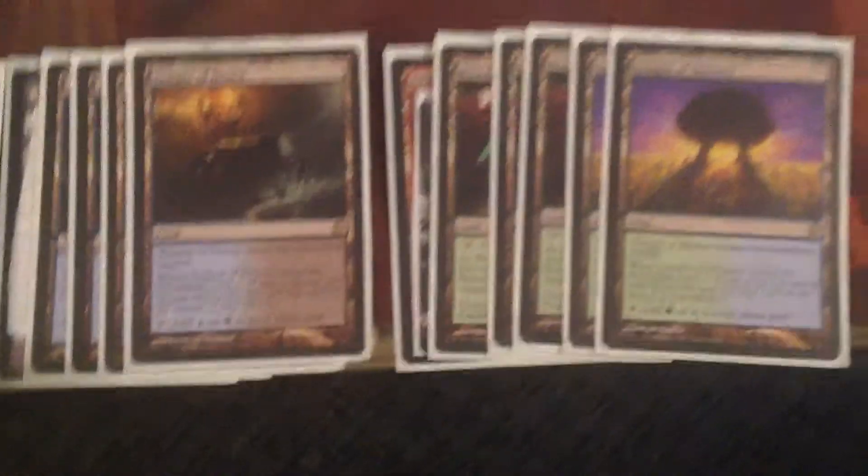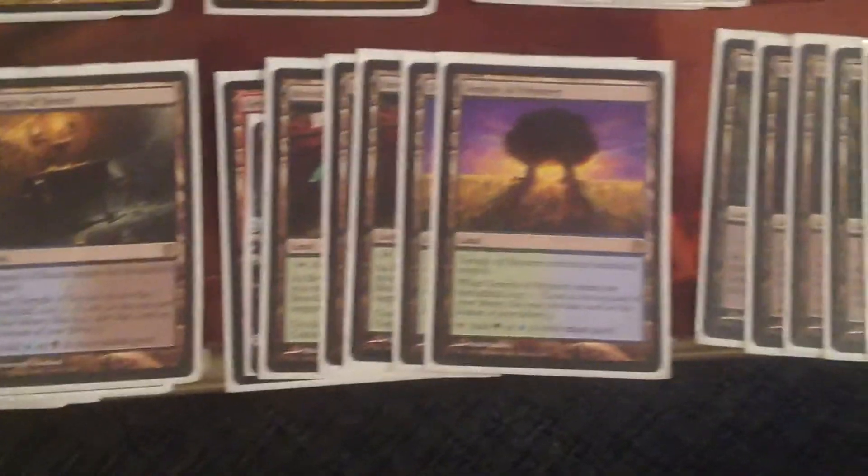Two Temple of Mystery, four Breeding Pool, one Temple of Malady. And then four Overgrown Tomb. Two Temple of Mystery because green and blue — green is really the splash. The core of the deck is black, and then green, splashing blue. The real splash color is blue and black is the main color. Two Temple of Mystery seems best because for some reason I draw a bunch of green-black duals.